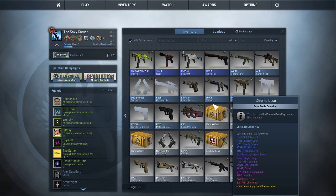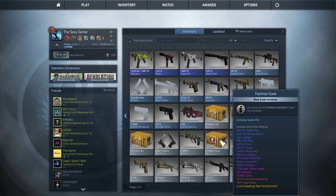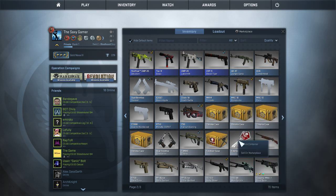Hello everyone, today we're playing some Counter-Strike Global Offensive, and a new operation just came out. What have I happened to acquire? I got a Falchion case from the first deathmatch I played, so we're gonna go ahead and open that up.